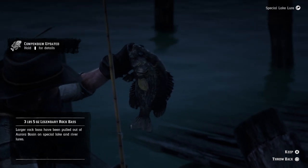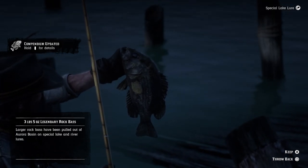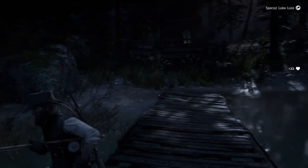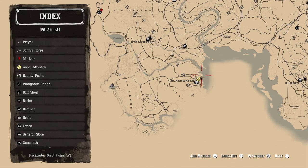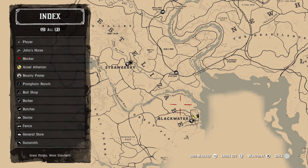As you can see on the screen, just be patient with this fish. I was fortunate enough to catch it on the first cast. The legendary rock bass is at Aurora Basin near Tall Trees. Make sure you take it to the post office and send it to Jeremy Gill. And there on the screen is exactly where the location is — head there, use your special lake lure, and catch this fish.